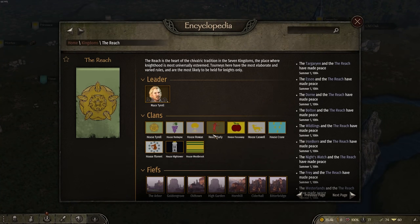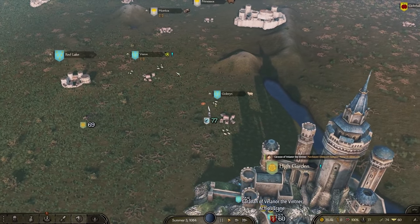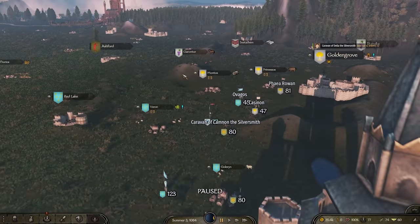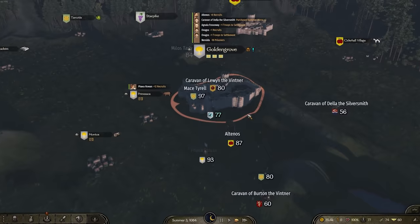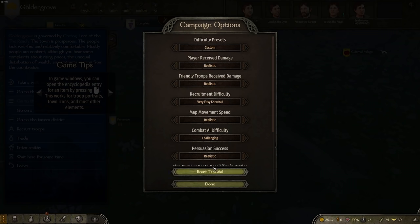Our main goal will be waiting for a war and then attacking caravans - that'll be our way of making money in the early game. And obviously - oh, there's a tournament here. Perfect. Fighting in tournaments is also a good idea because I have the perk that allows me to double my betting on tournaments.